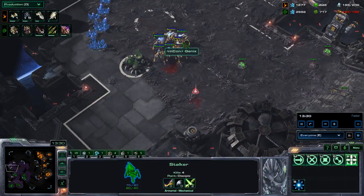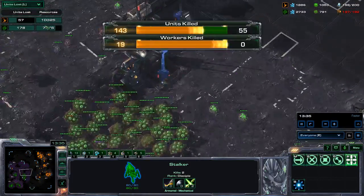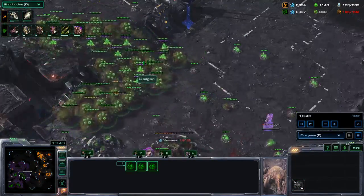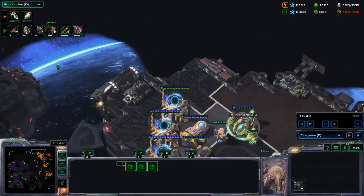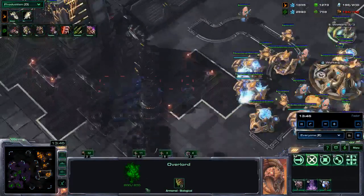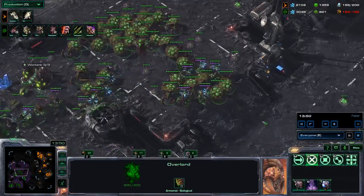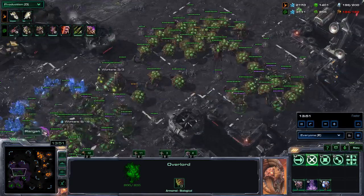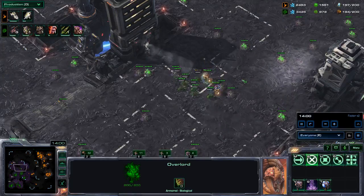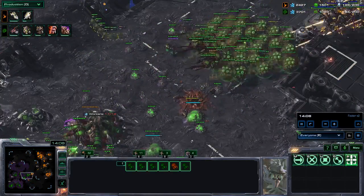The stalkers are still killing stuff over here — they killed off this hatch already and a couple of drones. Looking at workers killed: I killed 19 workers and I killed 0. I am being very defensive with the nidus worm, so I should really start using nidus worms more. I was a little bit overwhelmed with the situation because there are a lot of things you need to keep in mind and take care of. I just dropped six locusts to quickly take care of the stalkers.